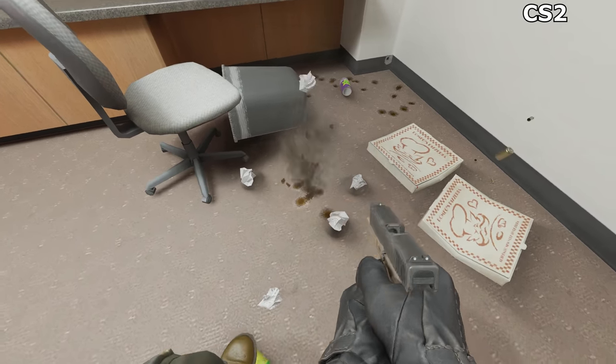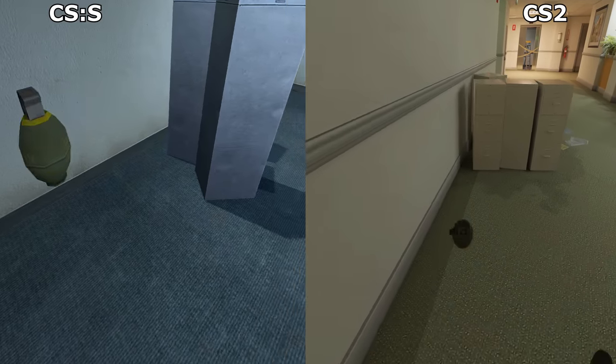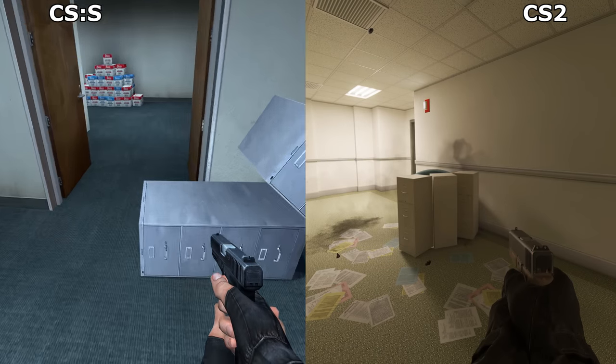Check out all these blobby little shadows around everything, which is a marked improvement over CS2's questionable looking shadows. But a lot of things, like these cabinets and chairs, are now fixed in place, which I presume was done to stop sneaky players from blocking corridors with them, because their physics were always a bit questionable.